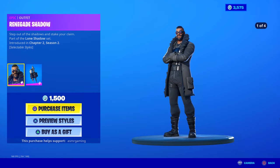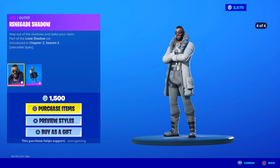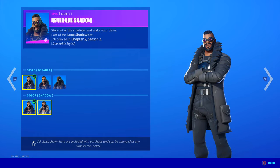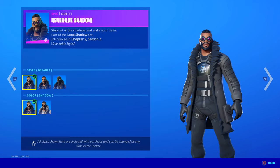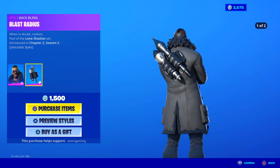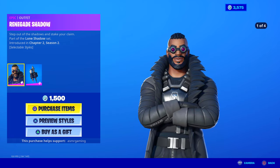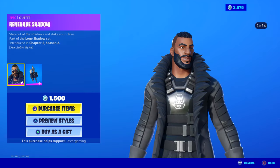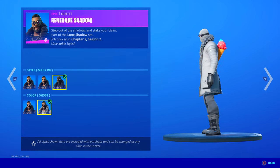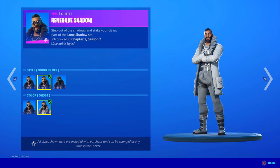We got Renegade Shadow — when's the last time we got him? It's been a while. Step Out of the Shadows — mysterious sounding. He has four edit styles with versions with the hood and without the hood, and you can change it between shadow or ghost faction from season two. He comes with the Blast Radius Back Bling, which is like missiles. Part of the Lone Shadow set. This is a skin I don't think I've ever seen in-game, and it looks really nice — especially this combination. That's clean and looks awesome. If I would get this, I'd rock this style probably the most.